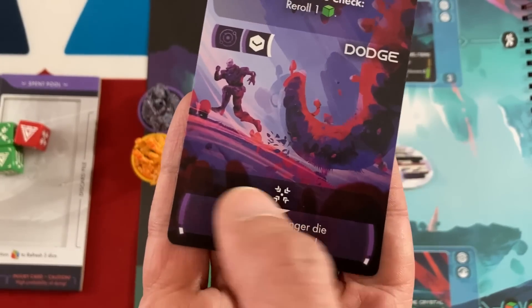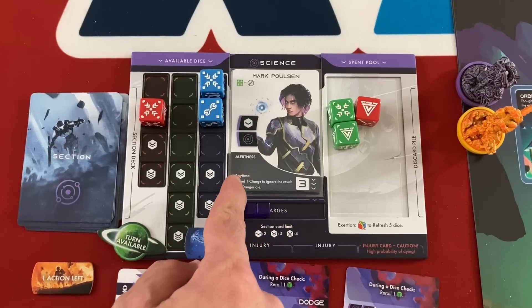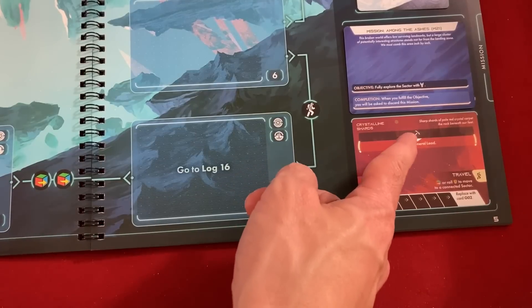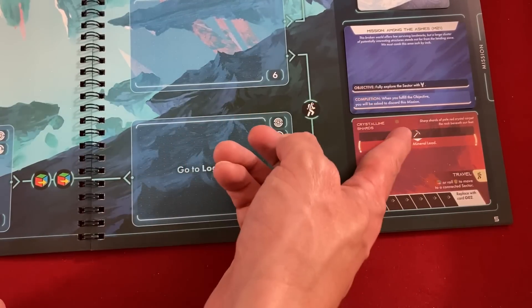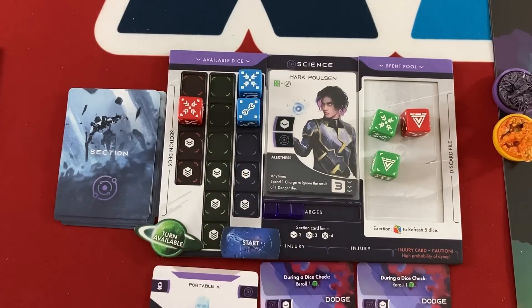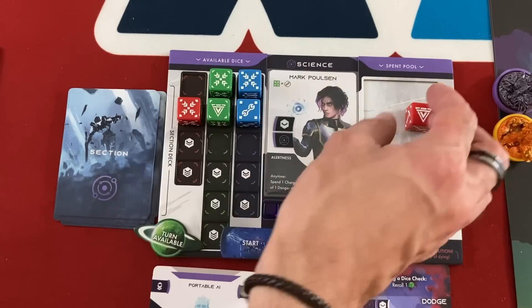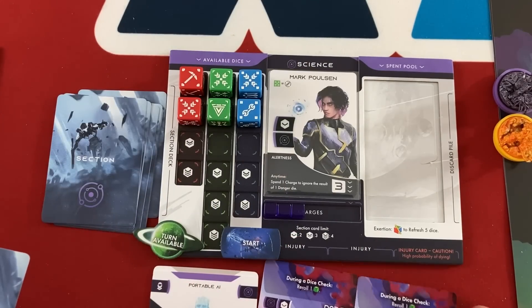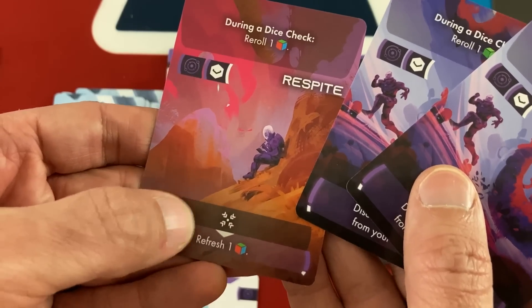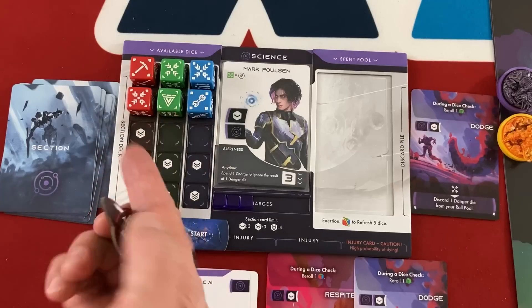The active player can also spend dice to activate combinations at the bottom of their cards, which also discards the card — any basic result can discard a danger die from my roll pool. But Mark has the ability to spend one charge to ignore a danger die up to three times per mission, so that's somewhat redundant. Since three dice are gone, I'm going to use Mark's second action to rest — that gets up to half his total dice back, so all three spent dice return. You also draw one section card but your hand limit still applies, so I'll discard one of my dodge cards.